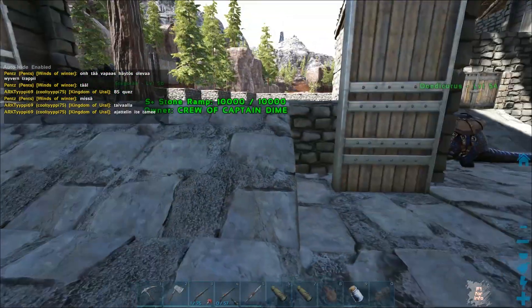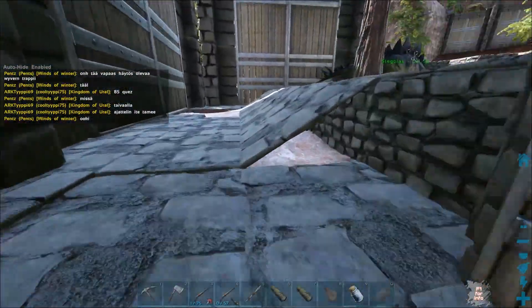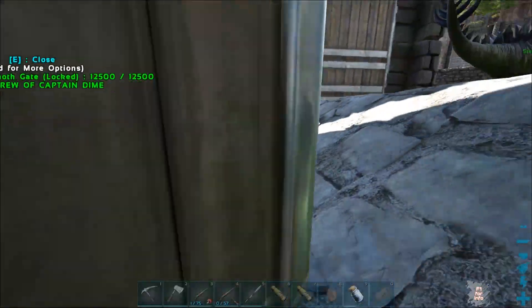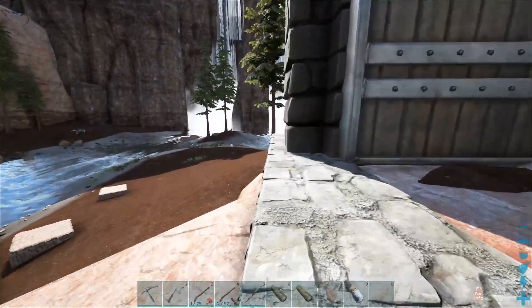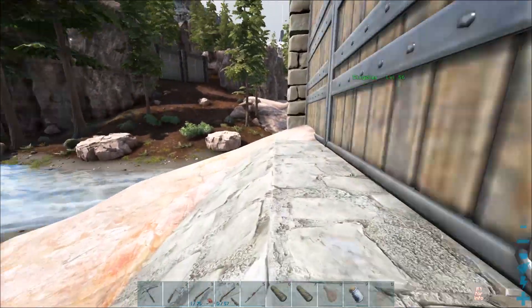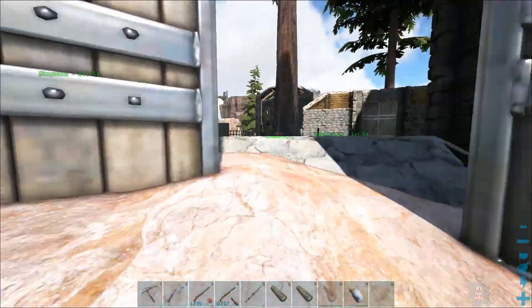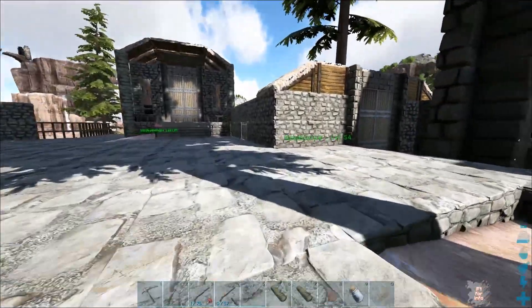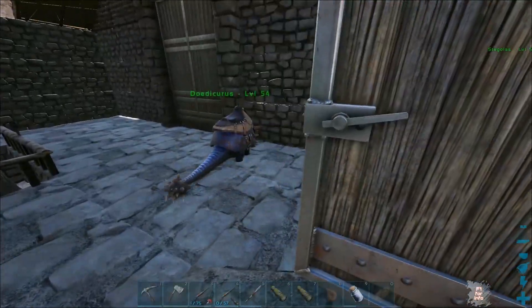I also moved things around — small design flaw here: when you come out of the door you usually get stuck for a moment. I also moved the behemoth gate a little and made the whole perimeter of the base from the foundations, not the fence supports. We have one guy to collect berries and one guy to collect stone, but we don't have anyone to collect wood.